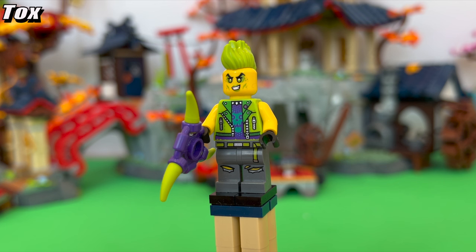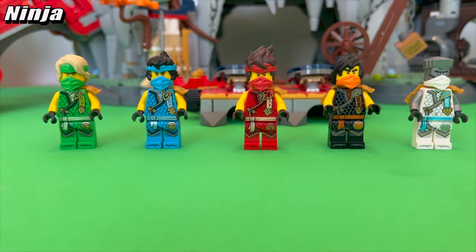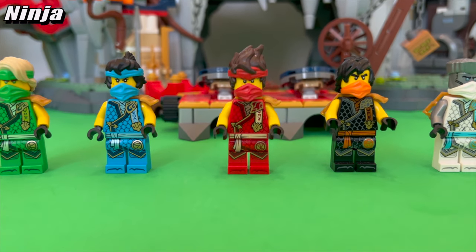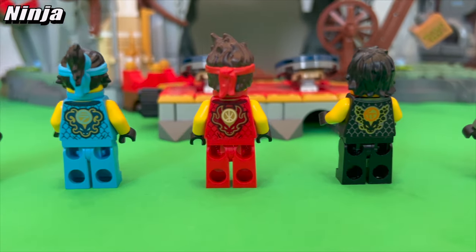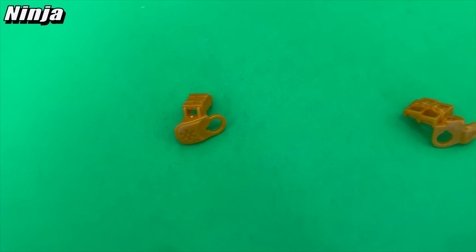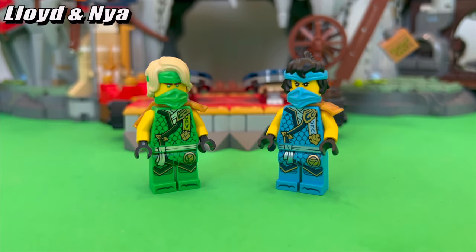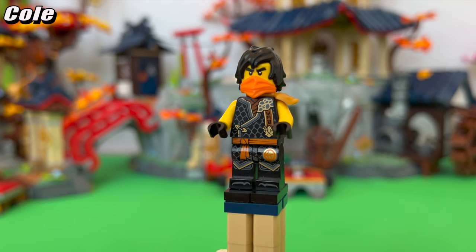Lloyd, Nia, Kai, Cole, and Zane all follow a very similar structure and they're all very vibrant, although Kai's is a little less desirable since it never got used in the show. They all have their respective Source Dragon symbols on the back and neat dragon scaling patterns going down their suits. The armor piece is also perfect — it looks nice and it's not too big like some Ninjago armor tends to be. Lloyd's and Nia's both stick out to me really well since they're both so bright and colorful — the primary colors with yellow and gold work so well.